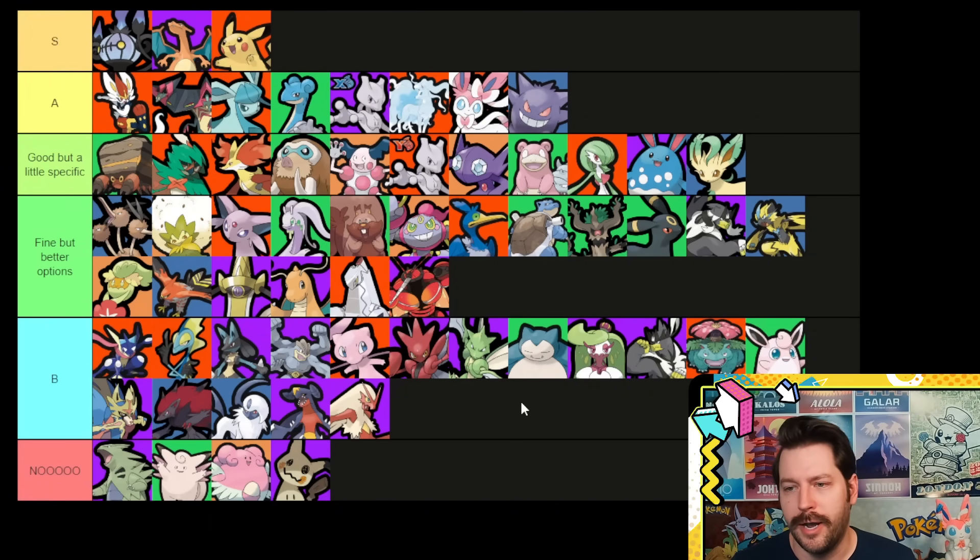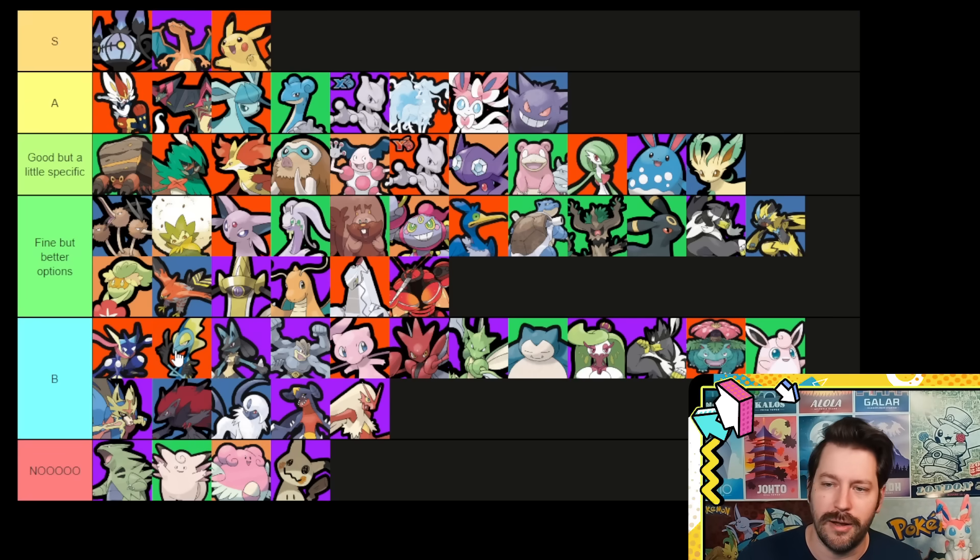Let's talk about our B tier. These are all Pokémon that of course could run these items — it does help their base stat — but there are just too many good choices. Inteleon is one I was hoping you could run it on, but it's hard not to run Choice Specs with its amazing Secure. Mew runs into the same thing. Venusaur is kind of fun with the Petal Dance build. Wigglytuff and Snorlax can have moves that don't do damage, so those are tough. Zacian can only have two items, so I don't know if you want to use a slot for it. Absol is kind of fun — you do use basics a decent amount — but you probably want Amp or Attack Weight instead.